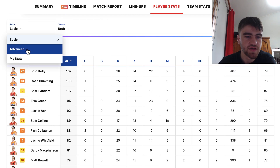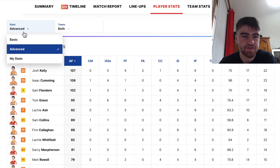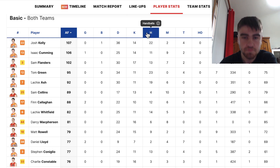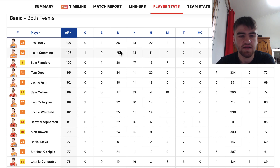Looking quickly at disposal efficiency — Callahan 90%. That might change my opinion on the war pool. Josh Kelly scored 107 with 36 touches, 14 handballs and 22 kicks — that's an all right split. You probably wanted it a bit more in favour of kicks, but for him it's not that bad. He'll be a good option.